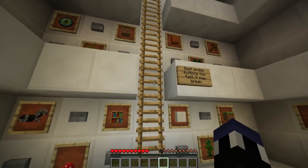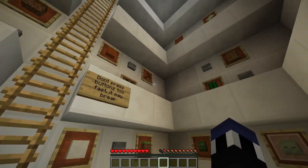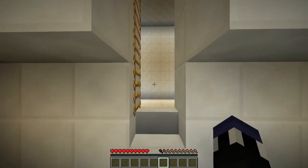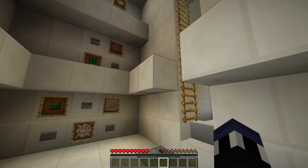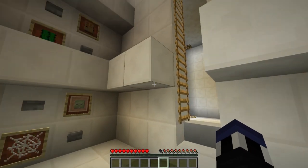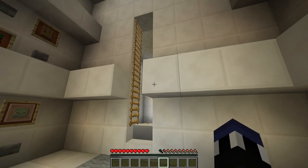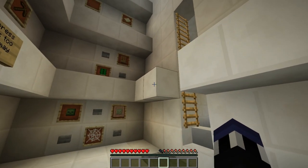Basically what this is — as you guys can see in front of me — there's a whole bunch of little buttons all around here. What these buttons do is they generate the room in front of you. Funny enough, this is something that would be very easy to do on the new snapshot, but it was built before the new snapshot came out — before the copy and paste commands came in. So this is all done with individual command block placement, at least I'm pretty sure.